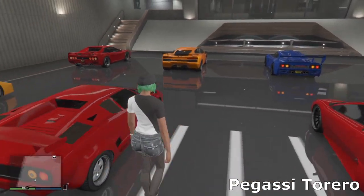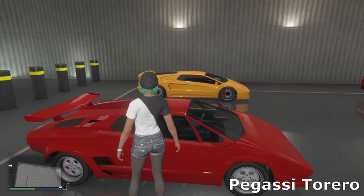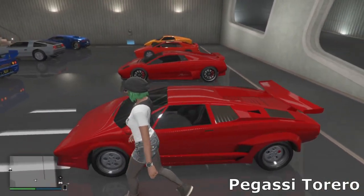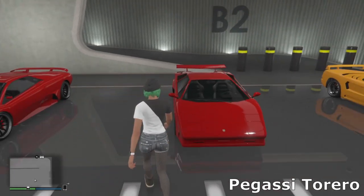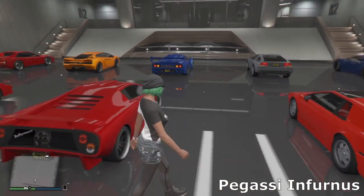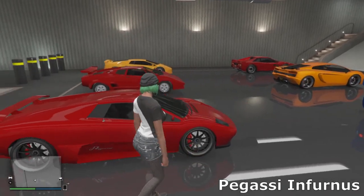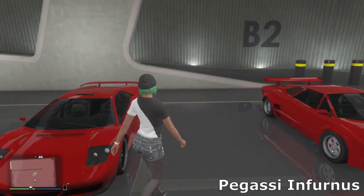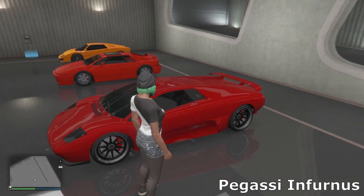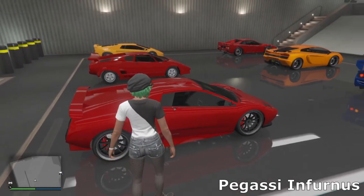For the Torero I went for a simple Countach build — kept the stock wheels as I think they really suit the car, with the V spoiler on the back. Pop-up headlights again on this really cool car that sounds incredible. Then we've got the regular Infernus — the one that's been in the game since day one. Very underestimated in my opinion — a really cool supercar that sounds amazing and looks really cool. Gone for a nice red with the stock spoiler and some nice sport wheels.